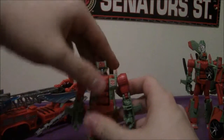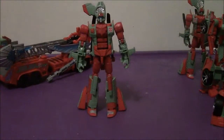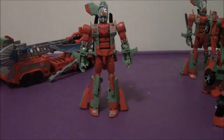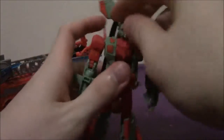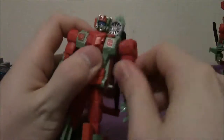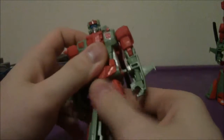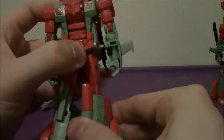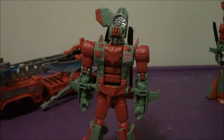Just rotate the head and there you go — Skyburst in robot mode. She looks pretty awesome! Articulation-wise, same as before: arms go up and down, nice ratchets once again. The rotating waist only goes one way, and the feet go down at the end.